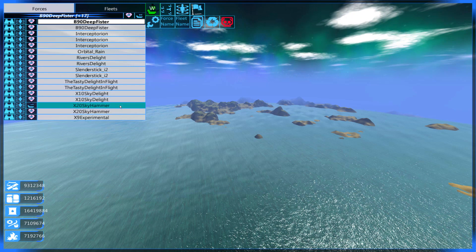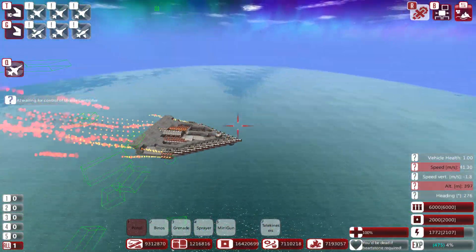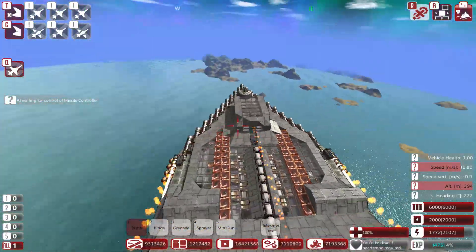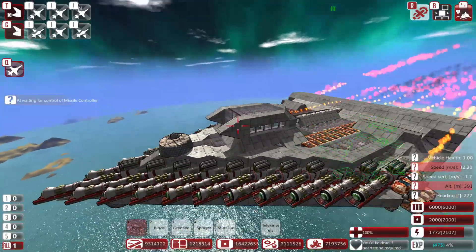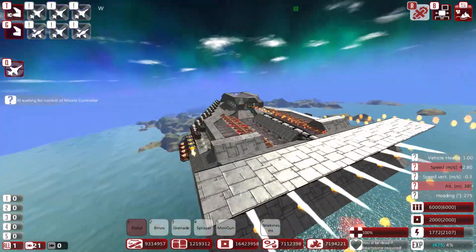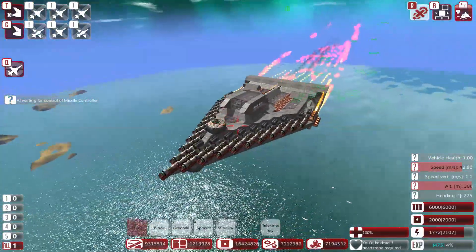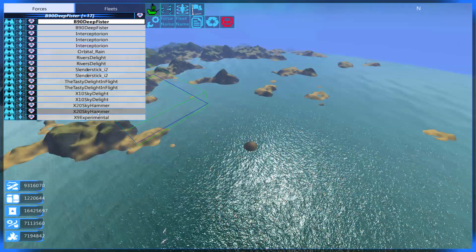Here's the X-20 Sky Hammer. Tons of missiles, no defenses. This was back when I built these enemies - at some point we didn't even have shields as an option and defenses were at a minimum. I believe this was built around that time. Just kind of a classic flyer in the shape of a V. It's really pretty basic. So that's the X-20.